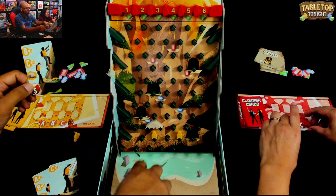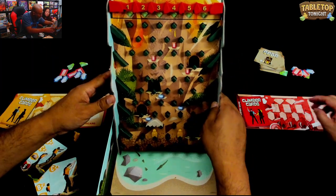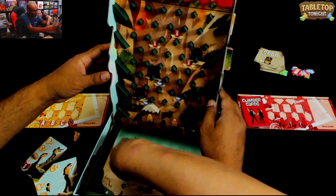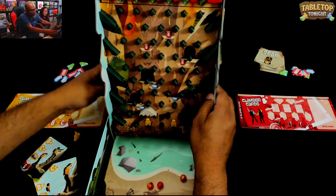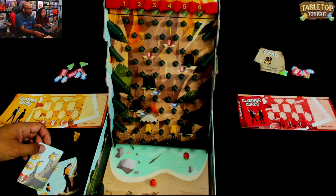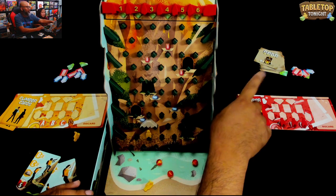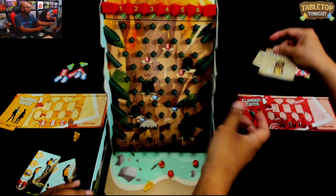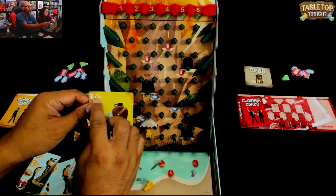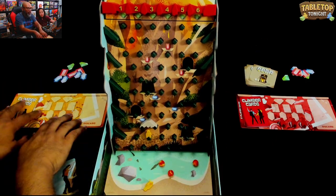Finally, do the lava drop. You take one of the lava balls - they go underneath the board. You take one and drop it at number five. One of my climbers has been knocked off - that's okay, because then I get a gear card. The next time, instead of a climber card, I can play a gear card, which usually gives you more movement.